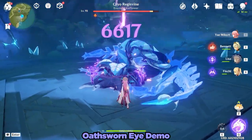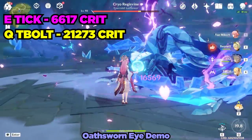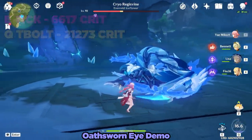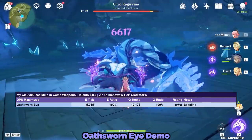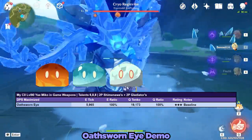Here we can see that her elemental skill is doing 6,617 damage per crit and her burst is doing 21,273 damage per crit. After averaging out the damage based on her crit rate, here is what the chart looks like to start. The Oathsworn Eye is the baseline for this chart and I'm giving this weapon a 3 slime out of 5 slime rating.